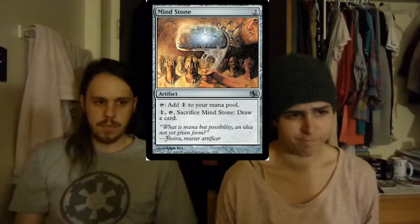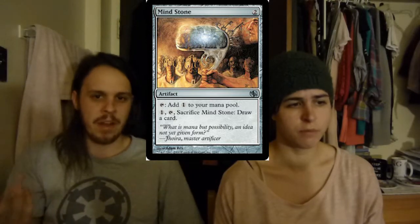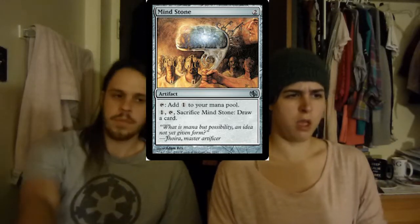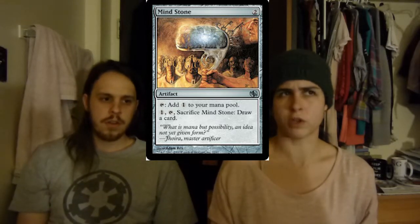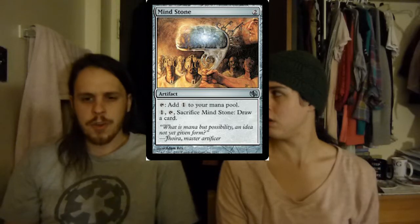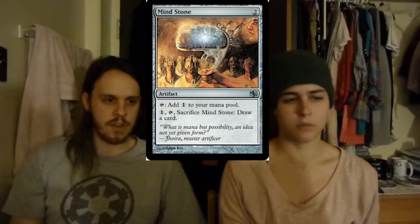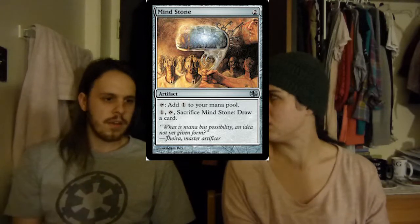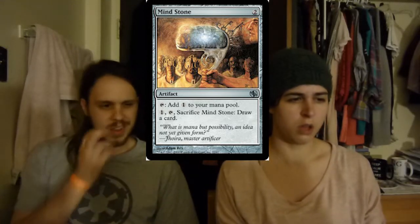Then we have Mind Stone — a mana rock, and sacrifice to draw a card. That draw card is probably what I do most often with it. Once you get past eight or ten mana on the field, sacrifice it and get a card, because you're going to want that card more than the mana. A card you might consider as an option in this deck is the colorless draw card from Battle for Zendikar — four mana, draw two cards and get two mana. There's a full set of three of them. I'd rather keep the lower cost ones to keep the CMC down, because you don't have a lot of card draw in colorless.